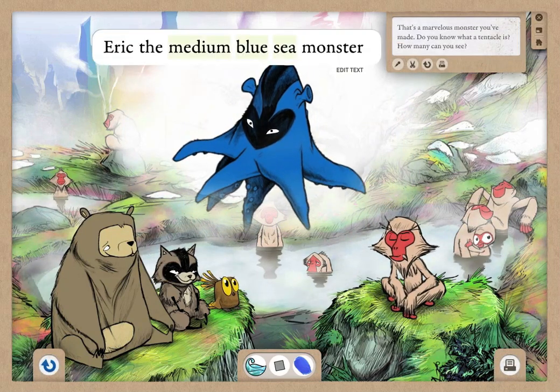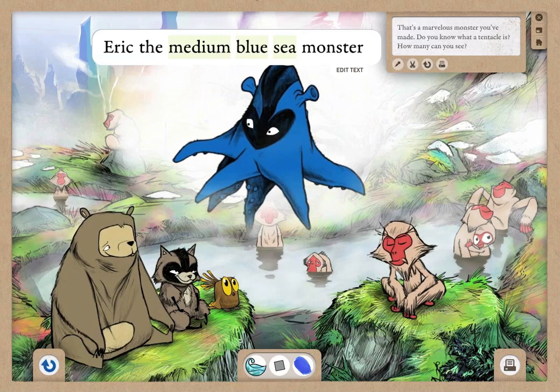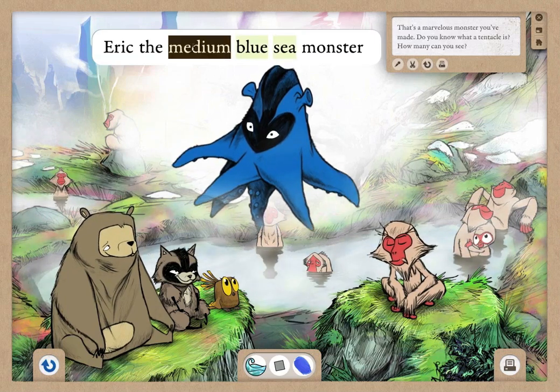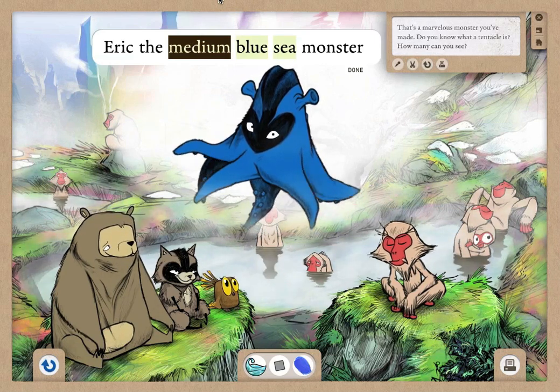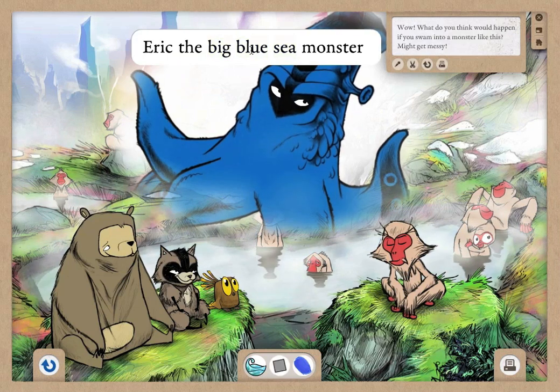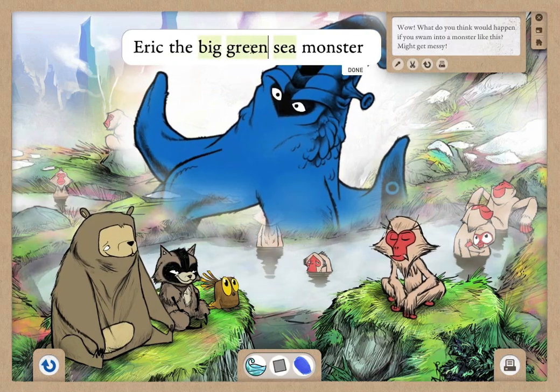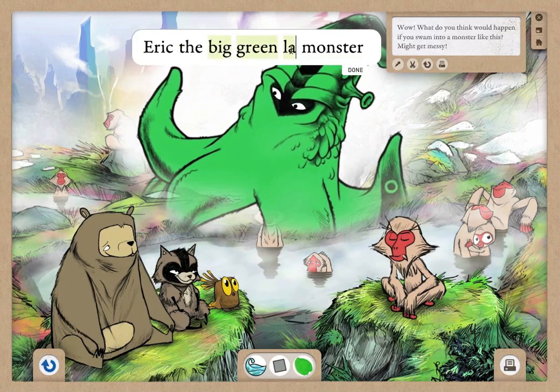A title bar appears to help your children learn the power of words and sentences, even if they can't read yet. Whatever you and your child decide to type in, that's what your monster becomes. Enter 'big' and your monster grows, or type in 'small' or 'green.' In this way, children start to understand that words and sentences are just our versions of symbols.